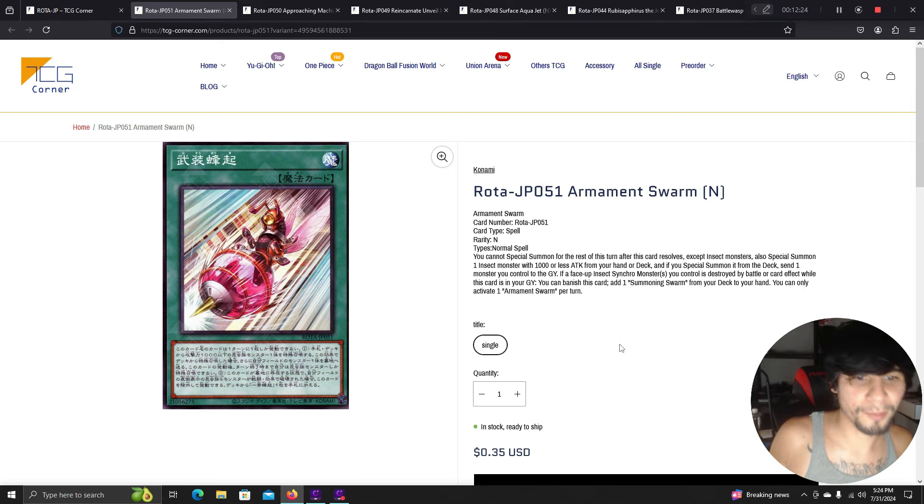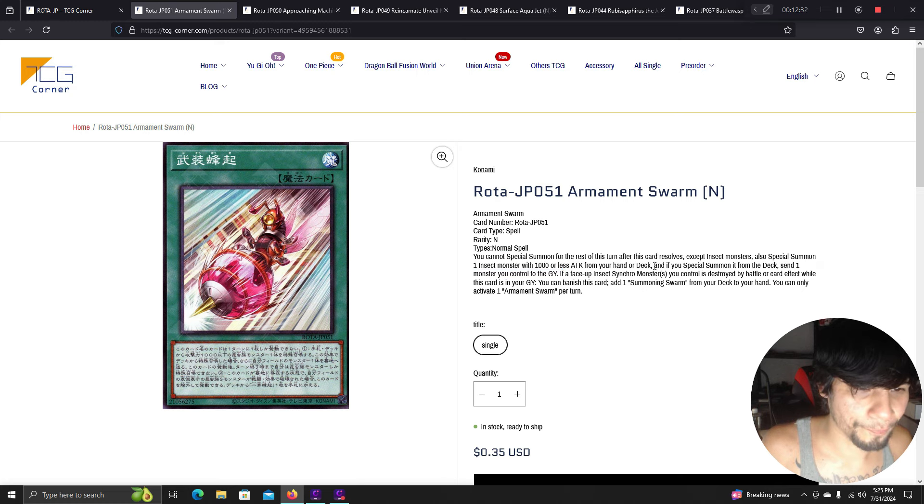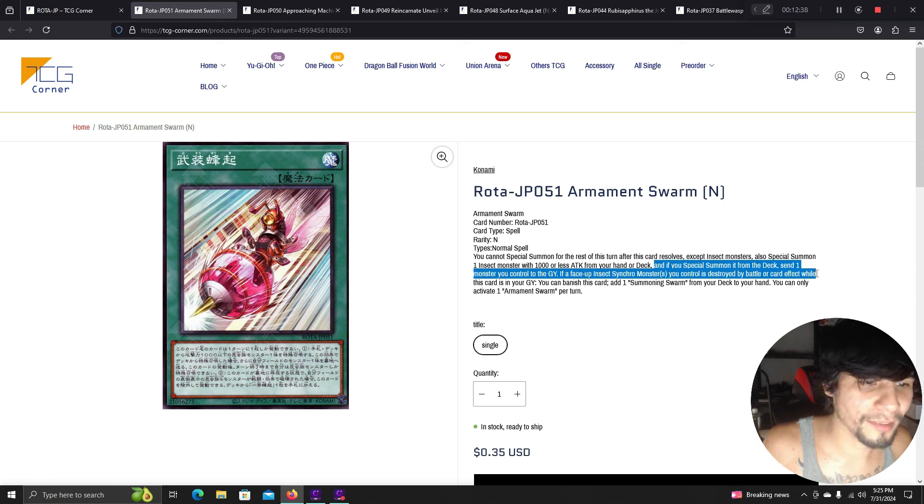Armament Swarm: after this card resolves you cannot special summon from the extra deck this turn except insect monsters. Special summon one insect monster with 1000 or less attack from your hand or deck — if from the deck, send one monster you control to the graveyard. If face-up insect synchro monsters are destroyed by battle or card effect while this card is in your graveyard, you can banish it and add one Summoning Storm from your deck to your hand.